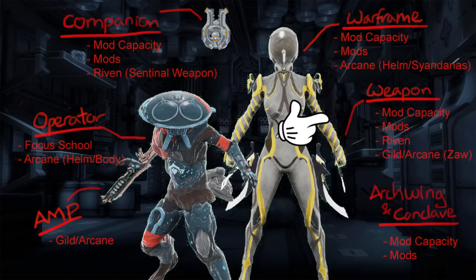Then there is also your Companion, which requires Mod Capacity and Mods, and Rivens only if it's the Sentinel weapon, because the Sentinel weapon does have a Riven. For the Operator, the Focus school farm is going to be a huge thing — a huge farm in itself. Then there's also Arcanes for the helmet and body of the Operator, and also the Amp. Grinding to craft the Amp is also part of the grind, and then you have to put in Arcanes as well. Remember: Arcanes need 10 of each to be placed on one slot, to make a rank 4 Arcane that is ultimately the best.